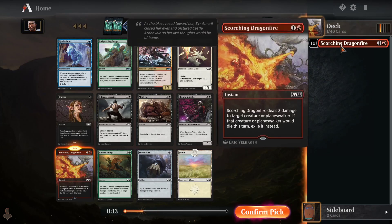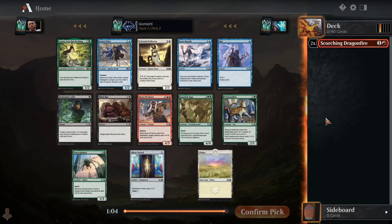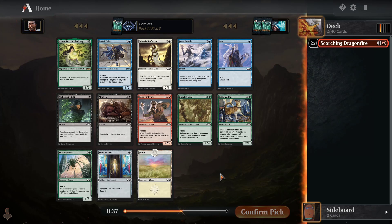Dire Fleet Warmonger is worth considering if we want to hop in on a strategy right now, but usually it's best to try to stay open as long as possible and see what starts wheeling. There's a lot of green stuff in this pack. I don't think Azusa is very good in Limited — 3 mana for a 1/2 and you can play 2 additional lands each turn, but in Limited you don't have a lot of card draw, so you're often just getting one additional land drop off her all game.